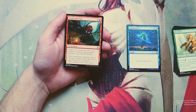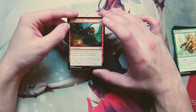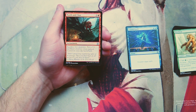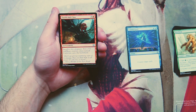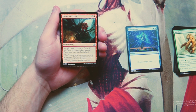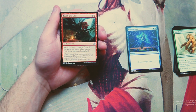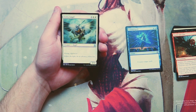Tooth and Claw is our first uncommon — an enchantment for three and a red. Sacrifice two creatures to put a 3/1 red Beast creature token named Carnivore onto the battlefield. This is interesting solely because it gets around removal somewhat — if someone uses a removal spell, you can sack those creatures instead. But it's still diminishing returns, going from two creatures down to one. Doesn't do enough in draft, in my opinion. Not a huge fan.